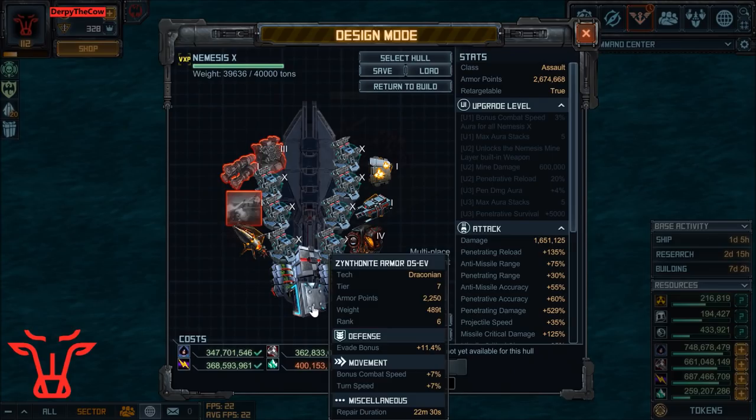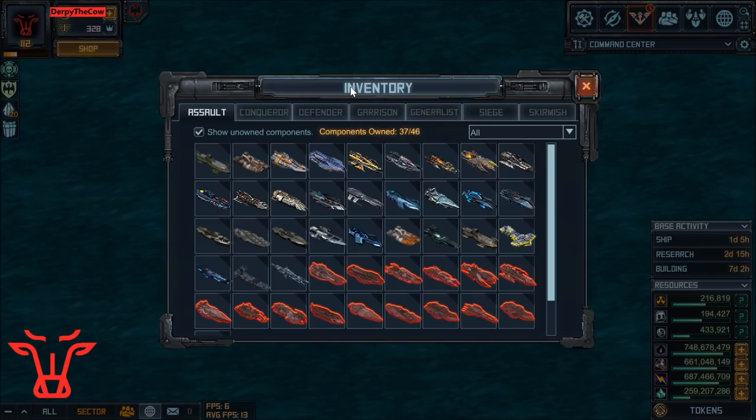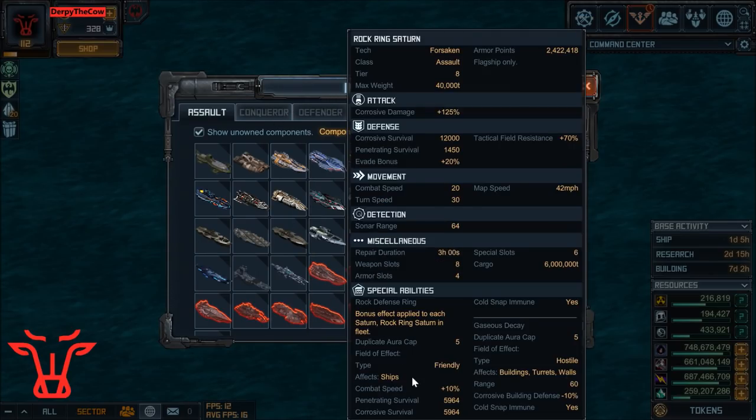This is my final build for my Nemesis X for the four backline ships. I'm going to switch and show you my build for my Nemesis X flagship now, which has some extra anti-missile stuff going on with it.